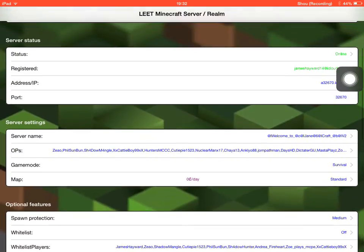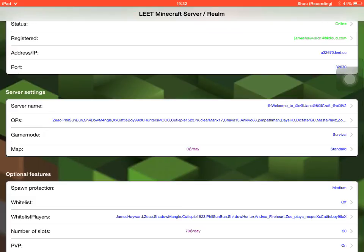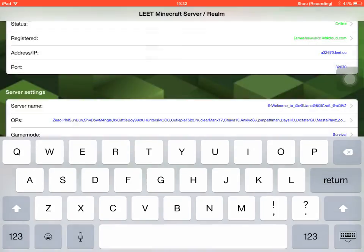So they fixed some bugs with Leet Co-payments as well. They have also added color server name, so you can color your server however level you want.